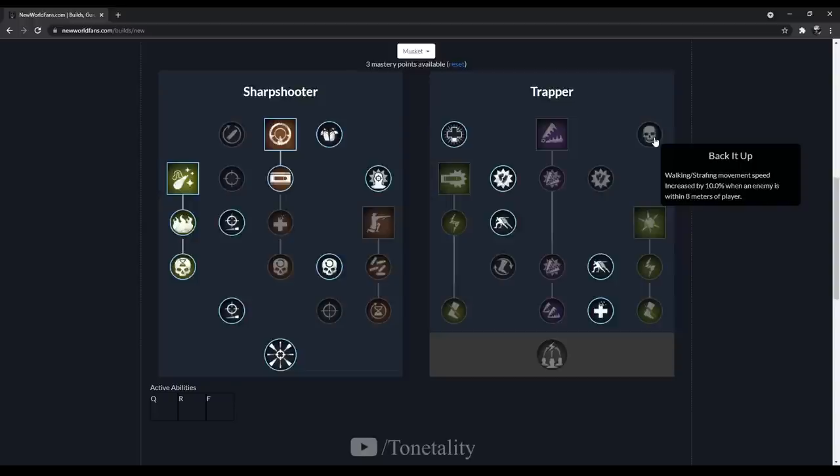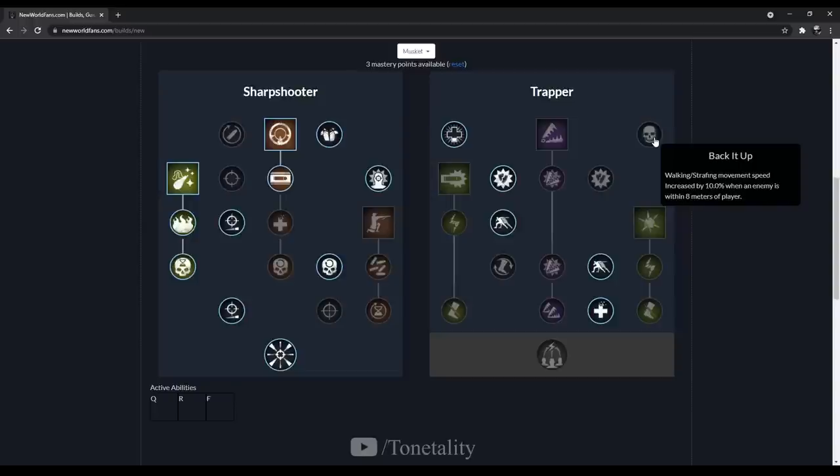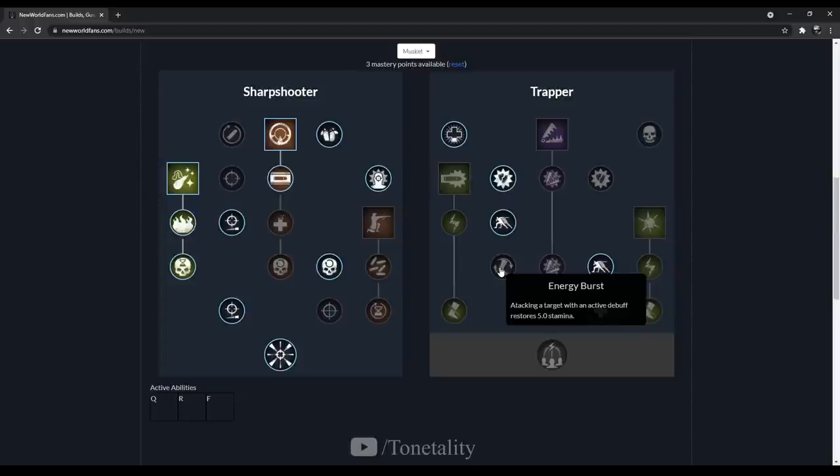Empowering Weakness doesn't justify the talent point — hitting a target with an active debuff triggers Empower for 5% damage increase, but the bulk of our damage isn't coming from light attacks. Energy Burst is an absolute joke of a talent — attacking a target with an active debuff restores 5 stamina. For options, Shooter Stance is great for throughput damage, but it makes you completely immobile — you crouch down in one spot for your 3 or 5 shots, and I can't tell you how many times I've gotten easy headshots on people in Shooter Stance.